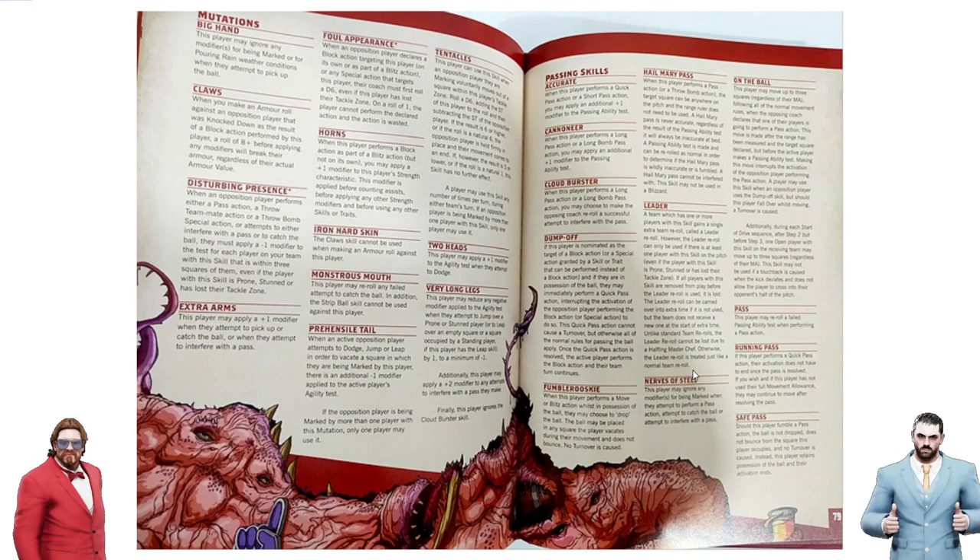Next up we've got mutations. Big Hand is up first — and looking at page 79, that was every general skill, definitely ending in Wrestle. This is every mutation skill. Big Hand is exactly the same as it used to be. Claws has been nerfed in that you cannot combine it with Mighty Blow to break armor, or anything in fact. Any modifiers, you need an 8+, so it's like armor 7 in the old rules. It does say the result of a block action, but it doesn't say whether performed as part of a blitz action — though it looks like you can use it on blitzes.